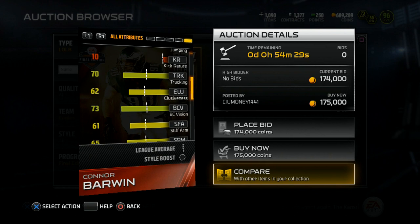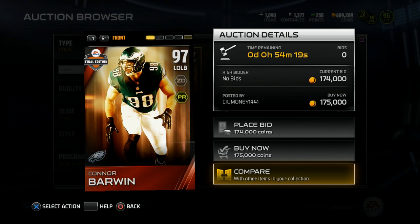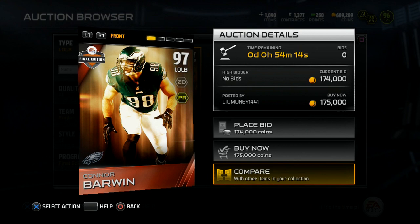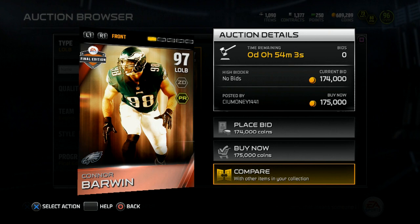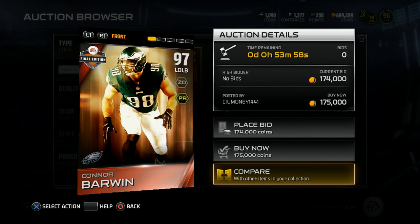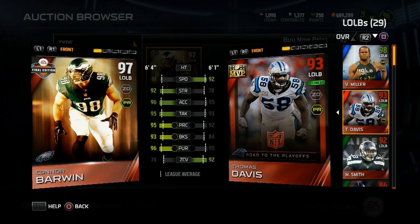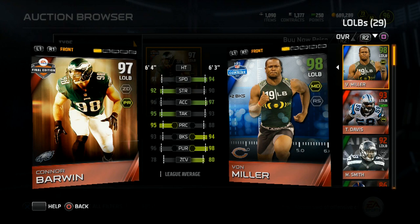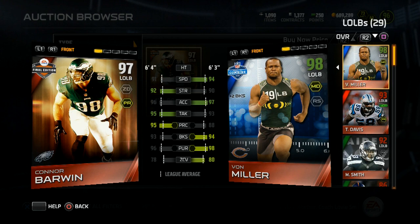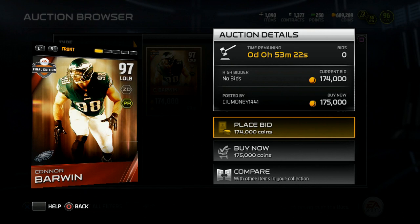EA disrespects my man Connor Barwin with only 81 jumping — this dude had an insane vertical jump at the combine; he was a basketball player in high school and college and posted a video jumping on a stack of mats probably four to six feet high. Comparing him to the 93 overall Thomas Davis, Barwin is better in almost every stat except zone coverage. Even compared to the 98 overall Von Miller he's pretty comparable, and you might be able to move him to left or right end as well.